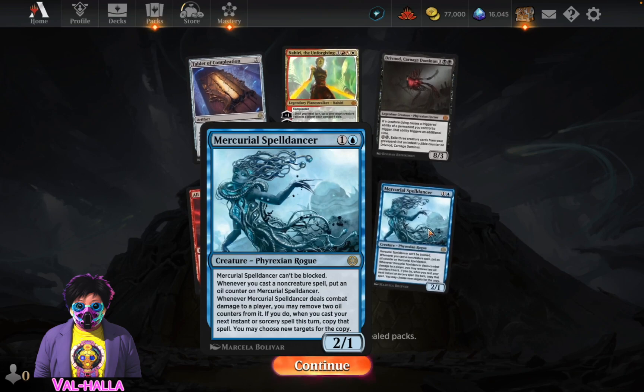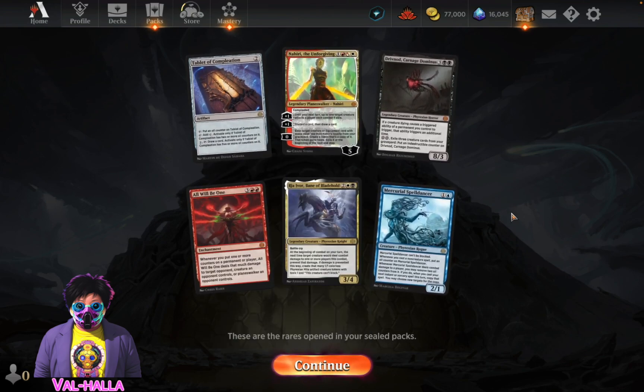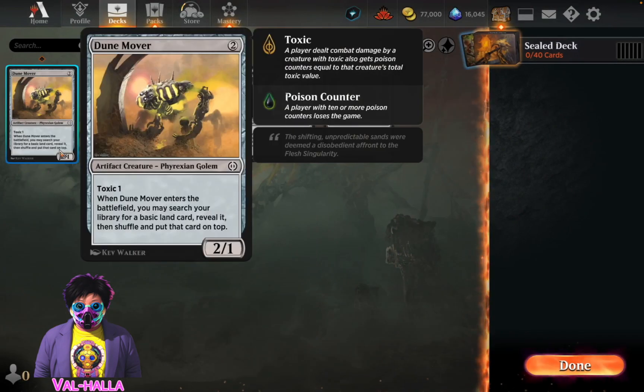Can be blocked. Two drops. This one comes with two oil counters. If you do - when you cast a sorcery, that spell... maybe I would play blue. Alright, let's see what we've got. Colorless first. Enters the battlefield, you may search your library for a basic card.